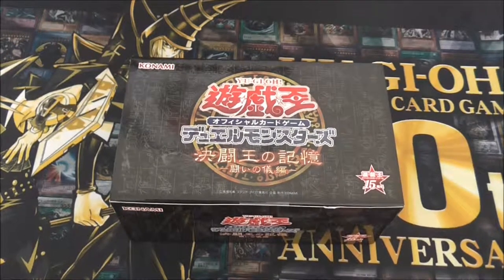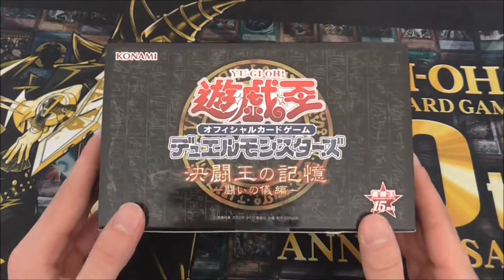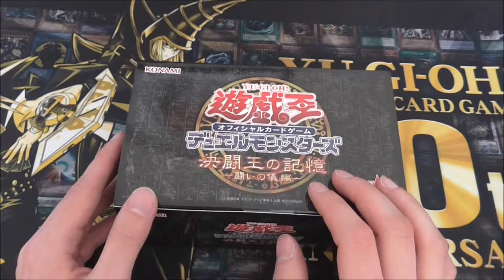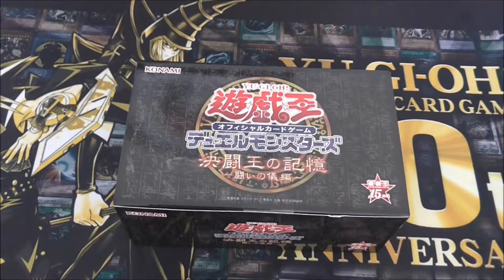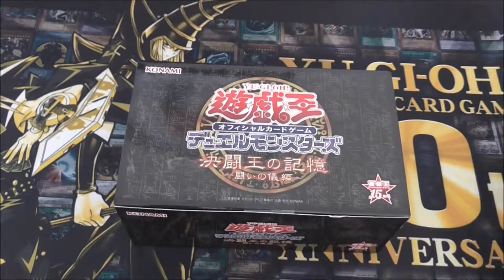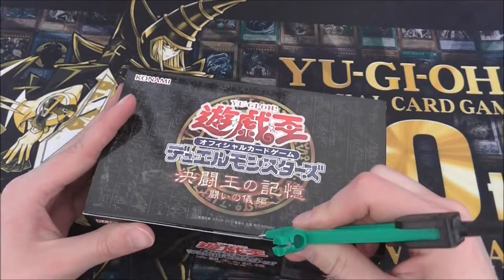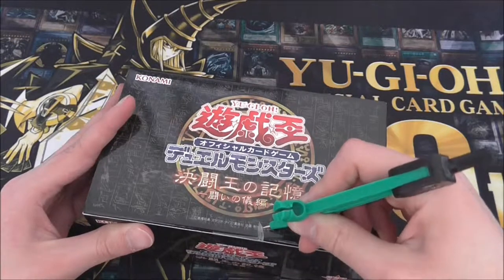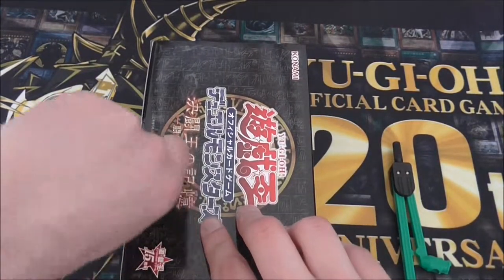What's up everyone, this is Mr. King Lim here, and today you join me for the third and final one of our Yu-Gi-Oh Memory of a Duel King boxes. This one is the final one and it's Ceremonial Battle — a deck based on the battle between Yugi and the Pharaoh in the finale of the original Yu-Gi-Oh series, featuring cards used by the main Yugi against the Pharaoh. Let's get this open.